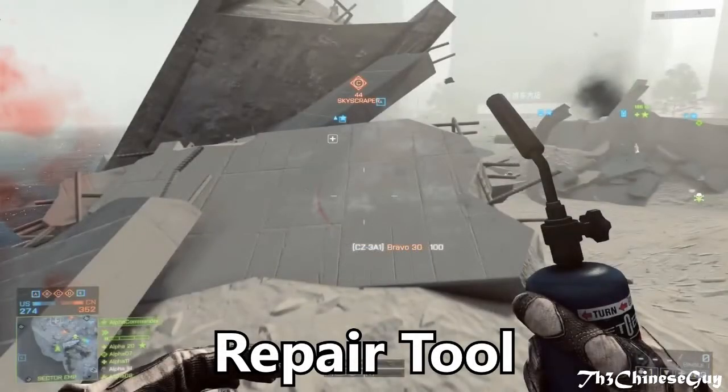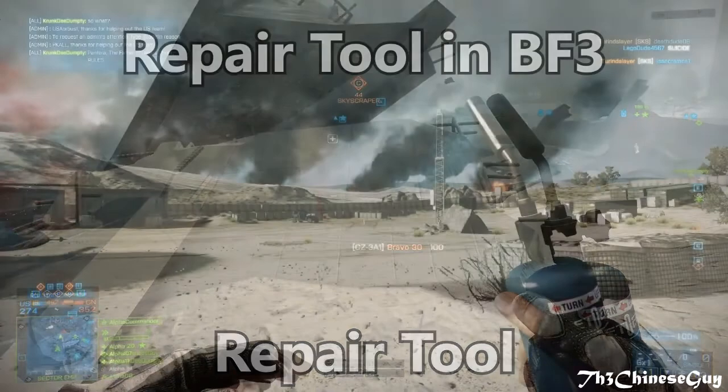The repair tool appears and acts the same as it did in Battlefield 3. It takes the form of a blowtorch and is mainly used to repair damaged vehicles. It also allows you to remove enemy explosives by holding the reload button.